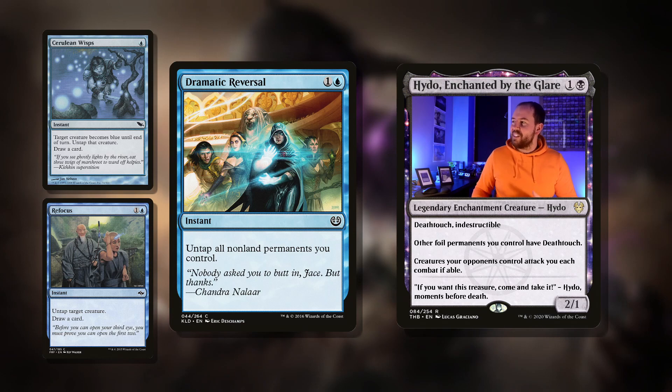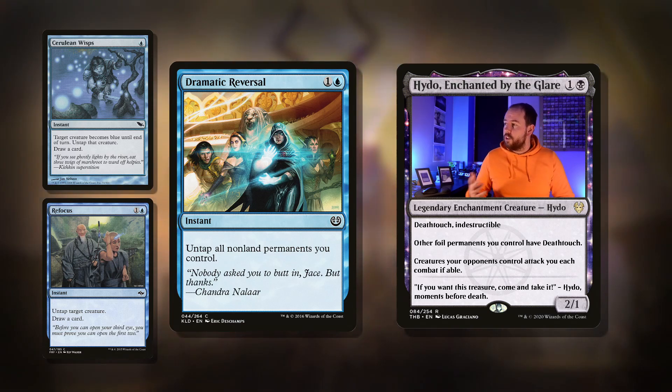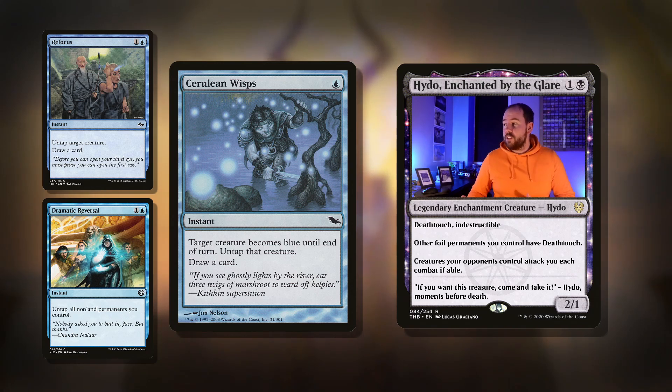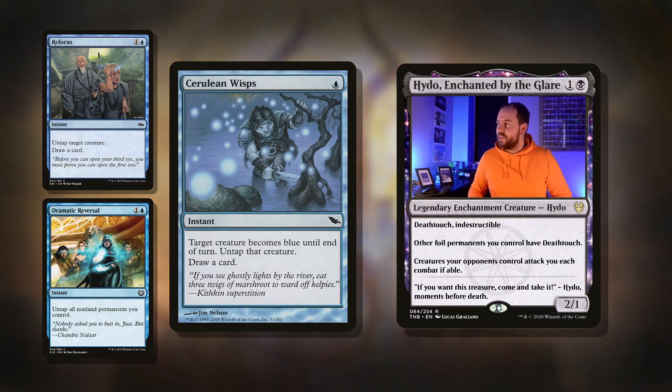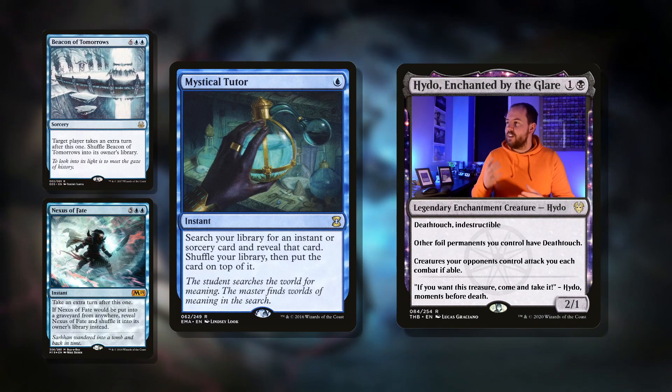It's not very exciting but it works fantastically with the commander. And all these cards, even if they're not under Isochron Scepter, work well in this deck with all the tap-and-untap shenanigans we've got. Then Cerulean Wisps: a single blue for an instant. Target creature becomes blue until end of turn, untap that creature, draw a card. Filters through the deck with a draw, and then we can filter with our commander and potentially get off that six mana, flip into the enchantment.